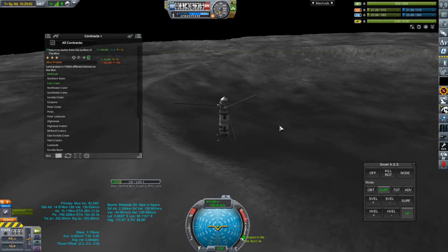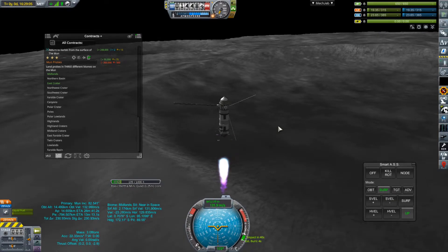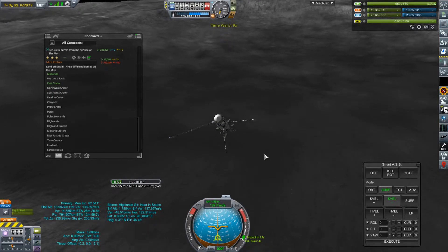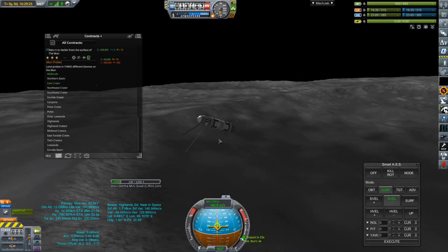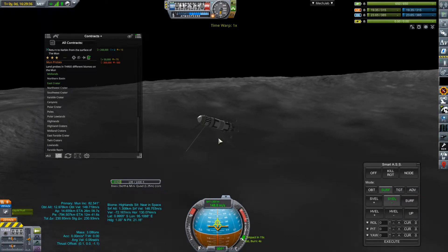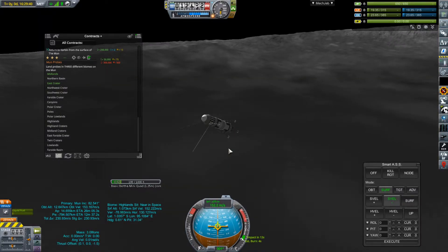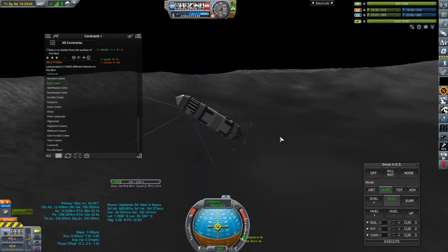Do we get into a new biome with that little blip? Yeah, we do — we get into the Highlands! Awesome! Now we're going to be able to complete our moon probes contract and go out to Phiby. I do need to get this in the correct orientation, though, because we're going to be coming in hard and fast. This is going to be so much easier to fly!